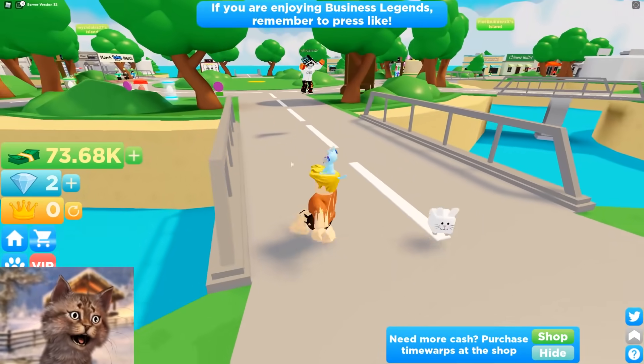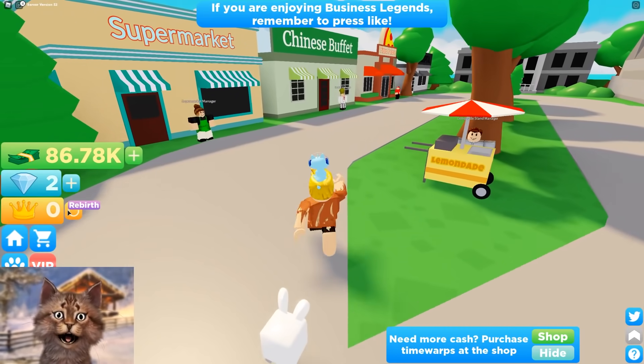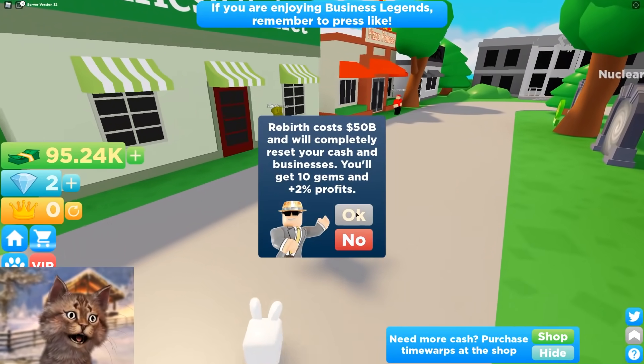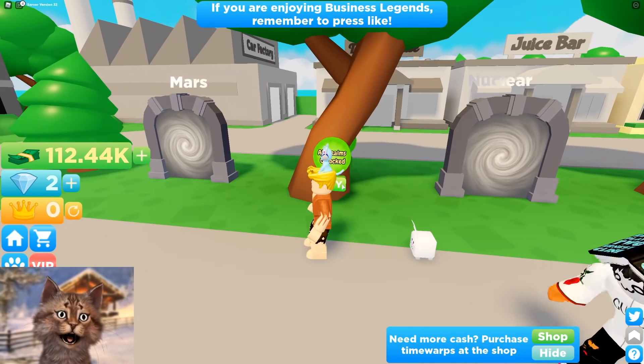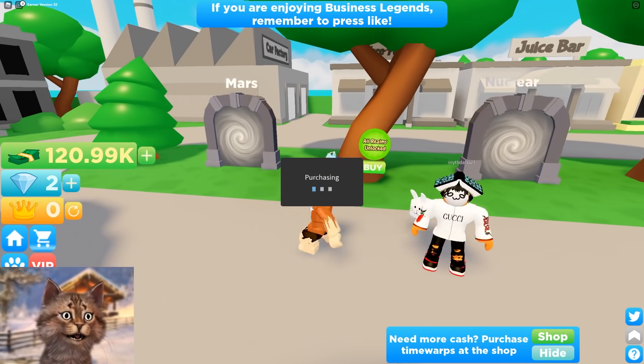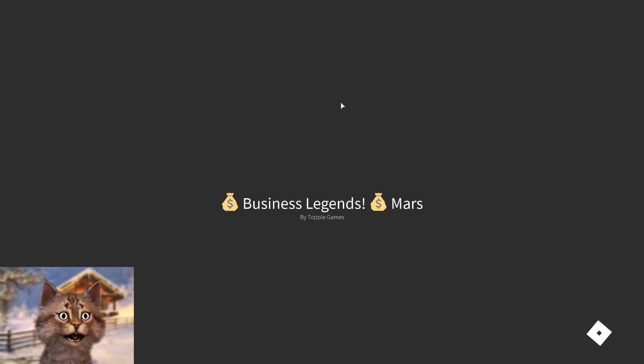All right follow me Mr. Bunny. Hey you're not allowed in here, this is my house. So I actually want to see what's in the nucleus in Mars, so I'm gonna unlock all the realms. First let's go to Mars and see what happens — so this is a completely different game.